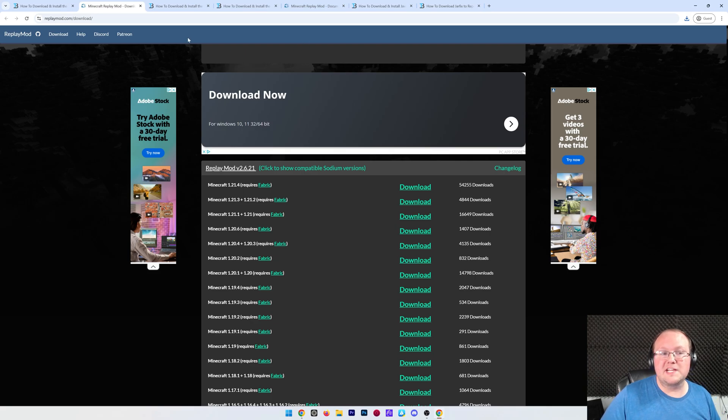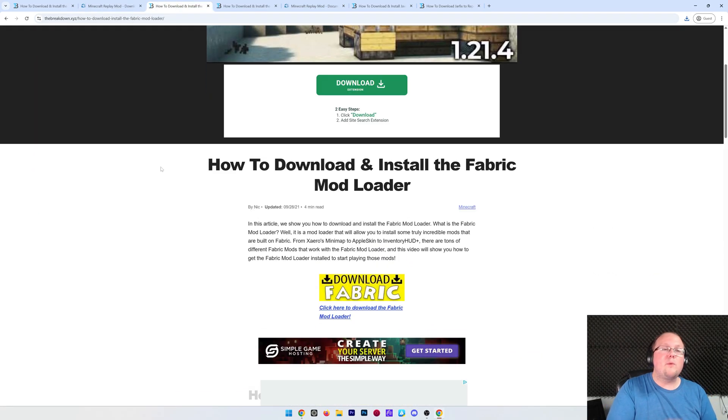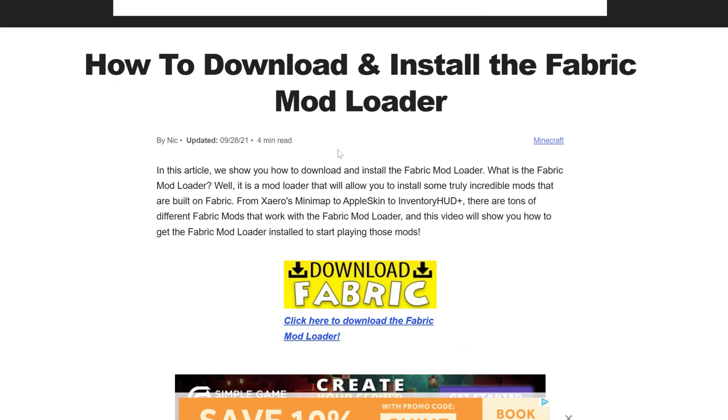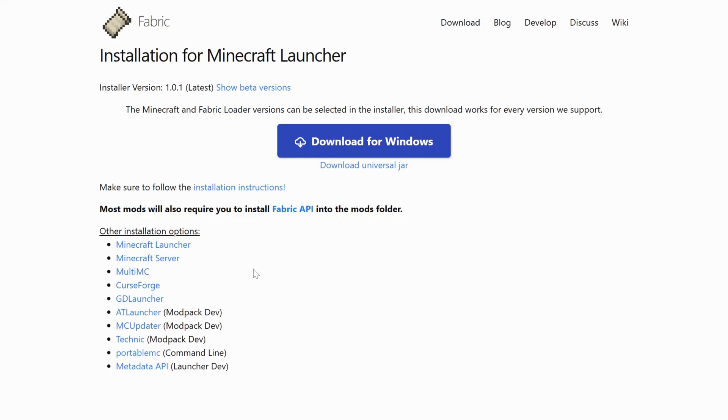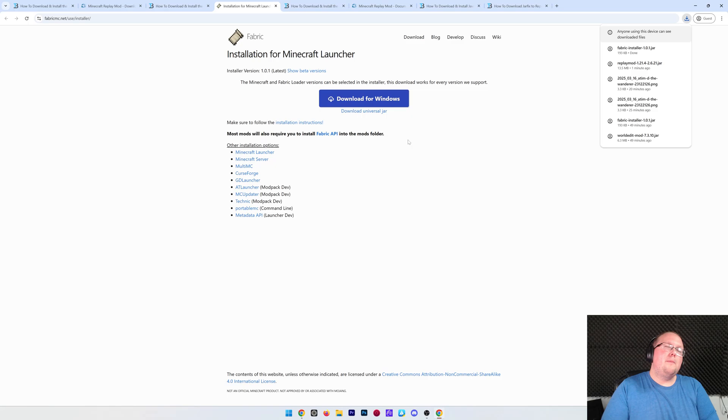There are two more things we need to download. The first is the Fabric mod loader itself — this is the mod loader that will allow replay mod to actually work in Minecraft. It's linked in the description down below, ensuring it will always be up to date. Click download to go to the official download page and click the download universal jar link. Downloading it that way will make it easier to get other Minecraft mods in the future.